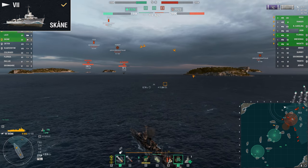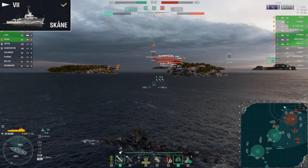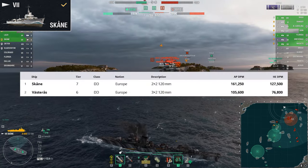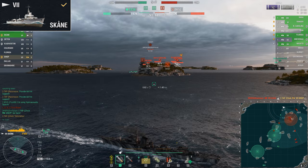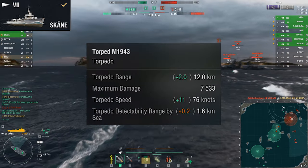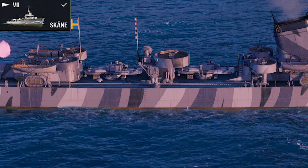Scania is the first destroyer in the line constructed to a modern design, as opposed to the pre-war designs of Vastoras and before. She loses one main battery turret compared to Vastoras, but her remaining guns fire at a much faster rate, almost doubling in DPM. Although her concealment is still painfully average at 6.2km fully upgraded, she can be deadly at finishing off destroyers and even low health cruisers with her guns. Her torpedoes now reach out to 12km and travel at 80 knots when upgraded, however she still only has access to 2 triple launchers.